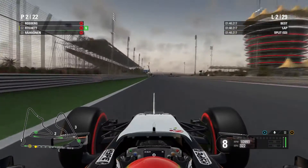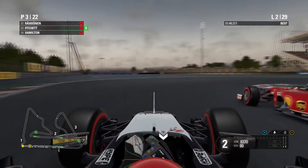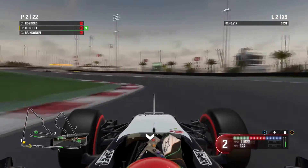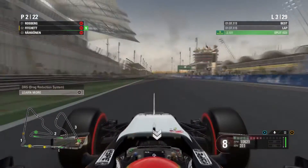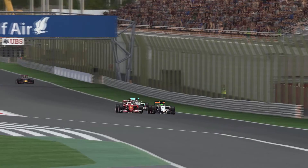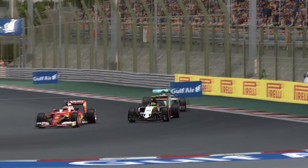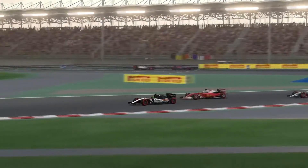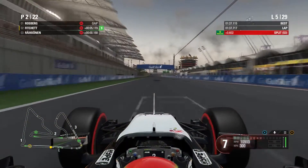Into lap two, Raikkonen challenges us heading into turn one — he's on our inside. We try to hang it right around the outside and successfully do so — a very nice move. Into lap three, the Iceman goes for another move into turn one, but we do exactly the same thing: right around the outside. It worked last lap, and it works again. He did mount the kerb a little bit, compromising his exit, which made it a little easier for us.